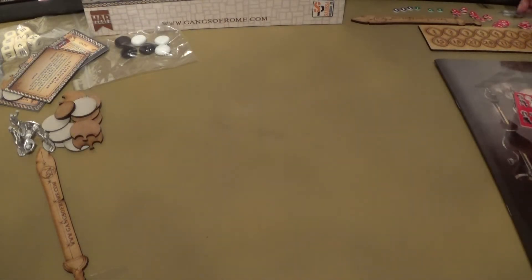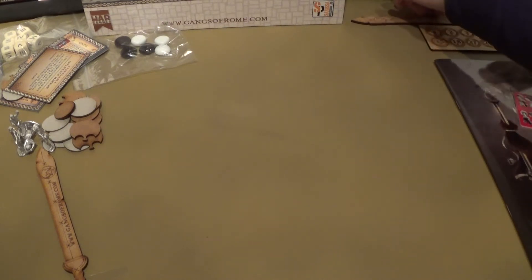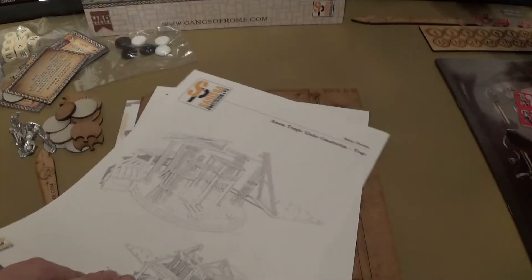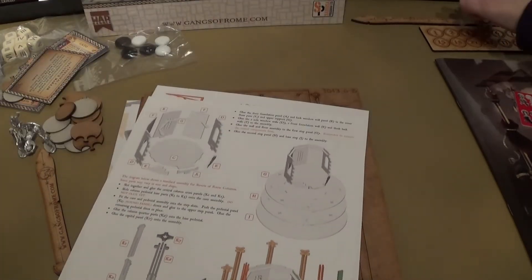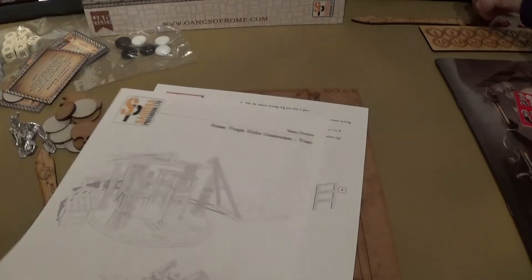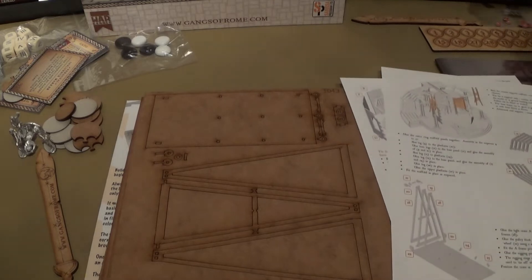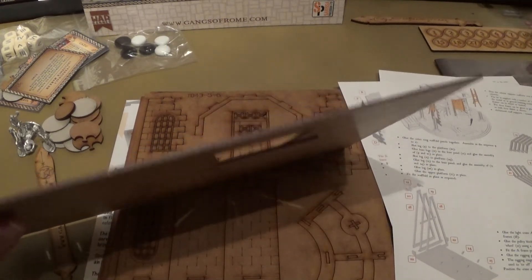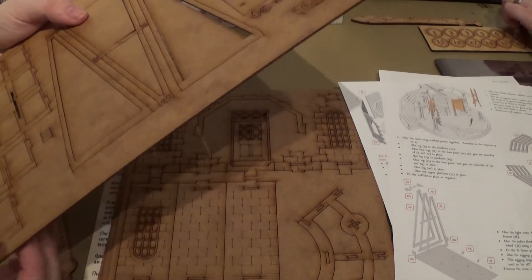We have this awesome piece of scenery which has been patiently waiting. The smell of wood! So we have some instructions. If you have not seen any of our videos on MDF terrain — this is 3mm, this is Ceryssa's 3mm, as opposed to the thicker TT Combat one which is usually about 5mm. Most of it should just push out of the sprue.